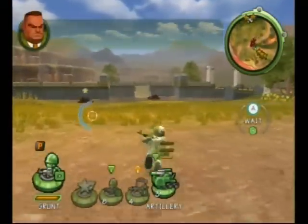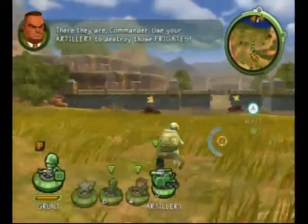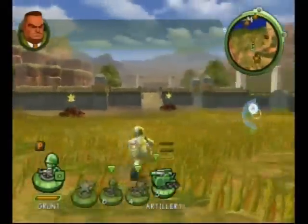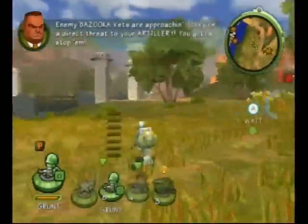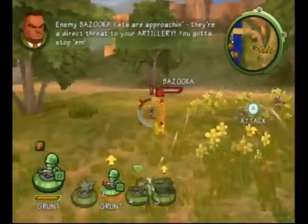There they are, Commander. Use your artillery to destroy those frigates. Enemy bazooka units are approaching. They're a direct threat to your artillery. You gotta stop them.